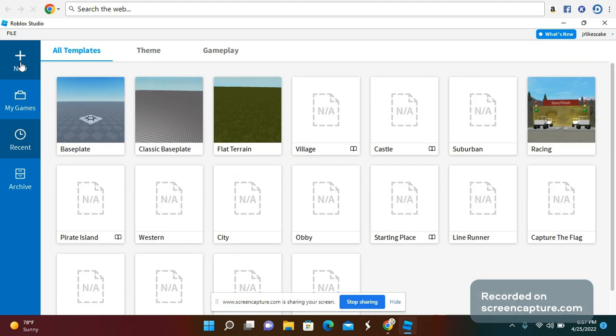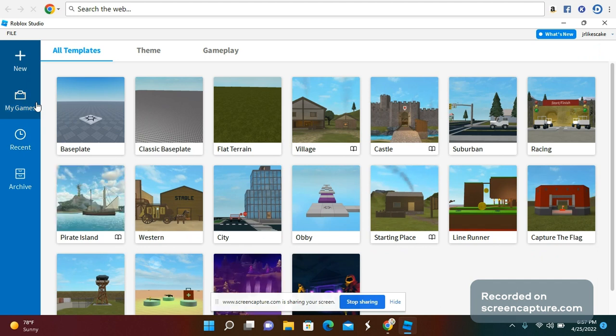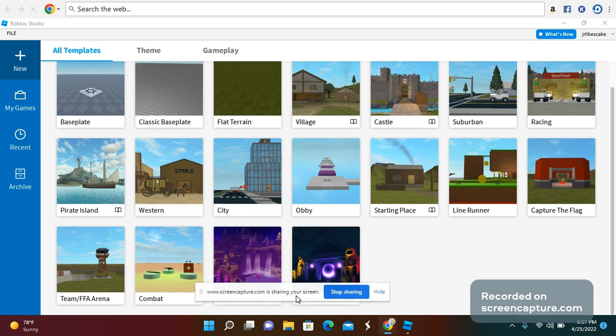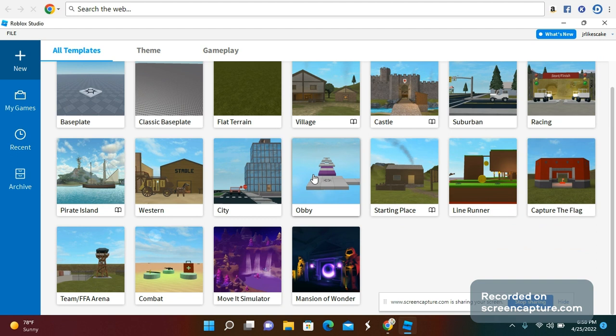Once you press New Game, it will show templates: Baseplate, Classic Baseplate, Flat Terrain, Village, Castle, Suburban, Racing, Pirate Island, Western, City, Obby, Starting Place, Line Runner, Capture the Flag, Team Arena, Combat, and Mansion of Wonder. I'm doing an obby video today so I'm going to press Obby.